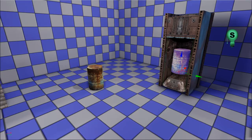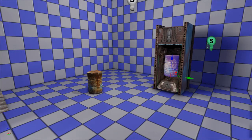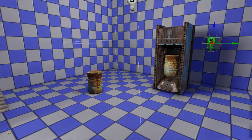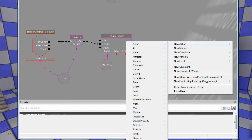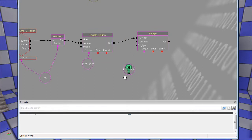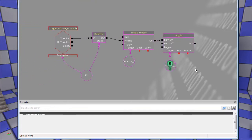Once we've done that, we want to toggle the light over here. It's a dynamic light or toggleable point light, so we use 'Toggle' - we take the other toggle and then turn on the light.